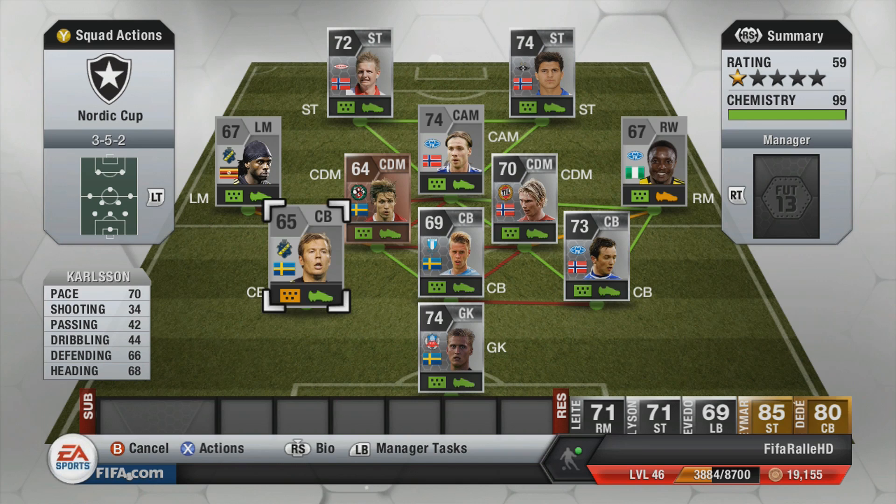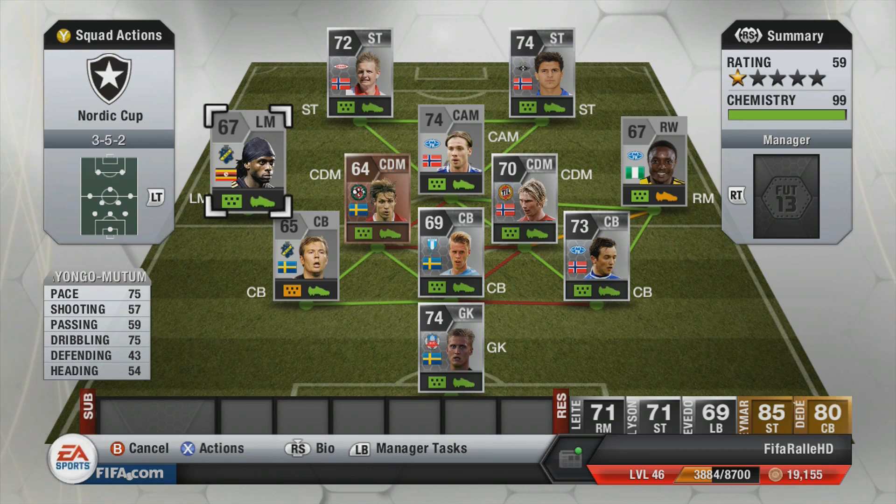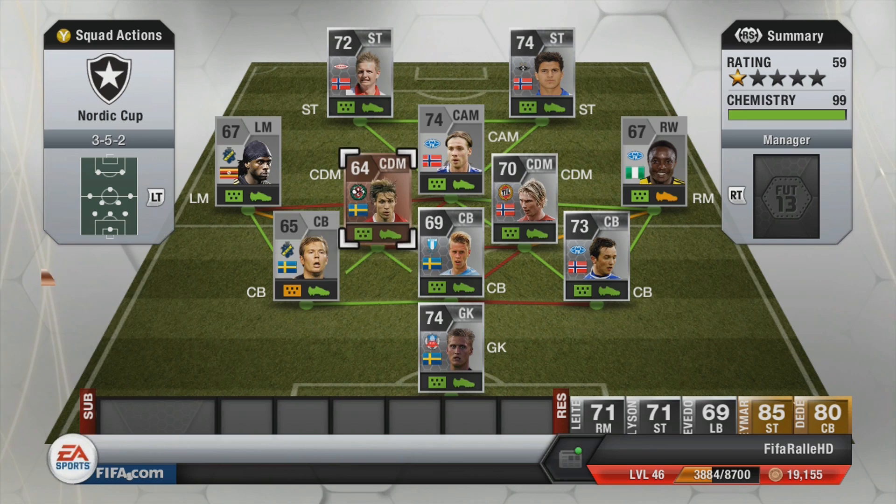The weak link in the center back line is Carlsen — alright pace but defending and heading don't look outstanding. He's there to link up with Matumba on the left mid. I really wanted to try Matumba out mainly because of some clips I've seen on YouTube of him pulling off some pretty nice stuff, but I'm not sure if he does it consistently. It would be cool if he got 5-star skills in FIFA 14. Maybe some of my followers can tell me if he does skills consistently in Al Svenskan.